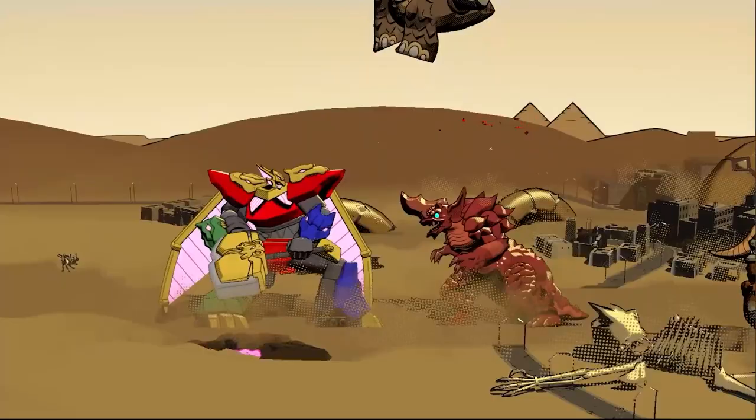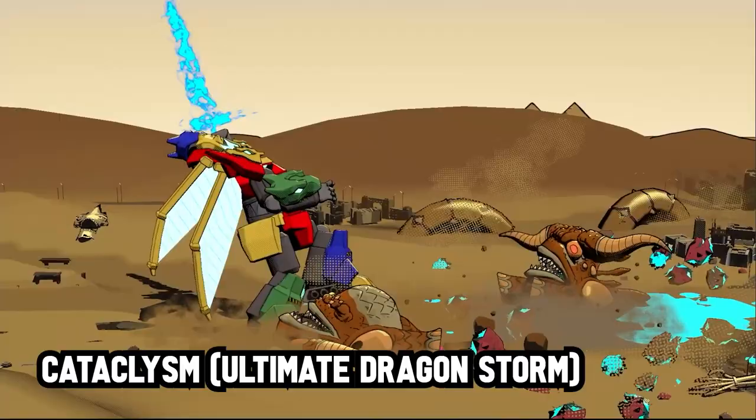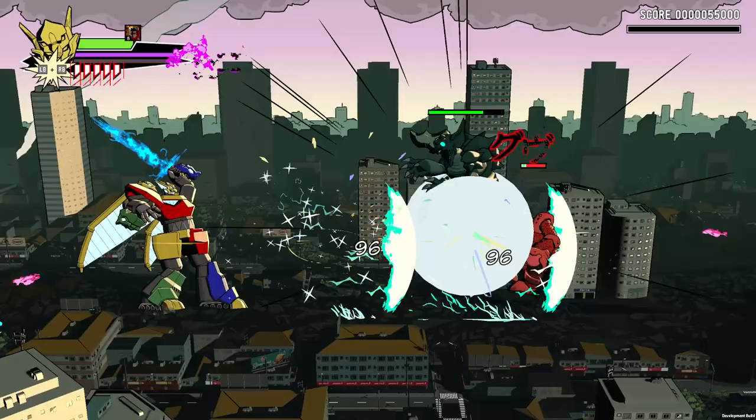Meteor Temujin's Cataclysm, Ultimate Dragonstorm, is a bit different than her counterparts'. She raises her weapon up to summon her dragon blade, crackling with pure and deadly energy. Once empowered, her attacks will not only deal extra damage, but will also fire off a wave of damaging energy, dealing additional damage and knocking opponents around. When piloted with skillful hands, this cataclysm is devastating and allows for a ridiculous amount of skill and combo expression.